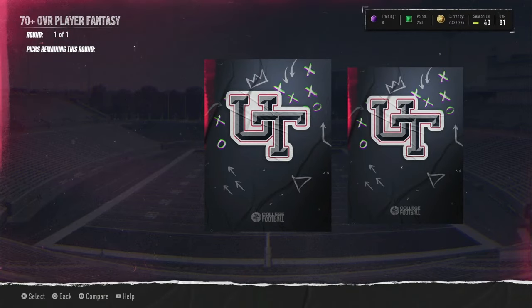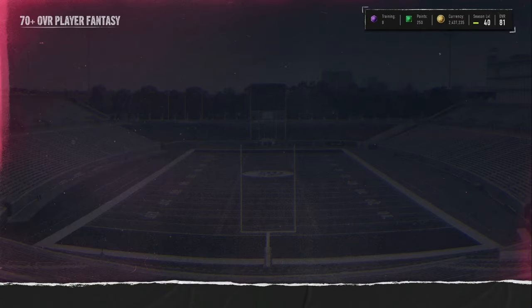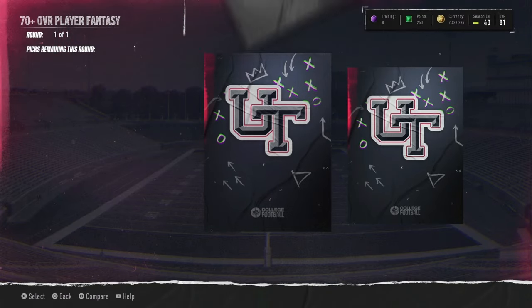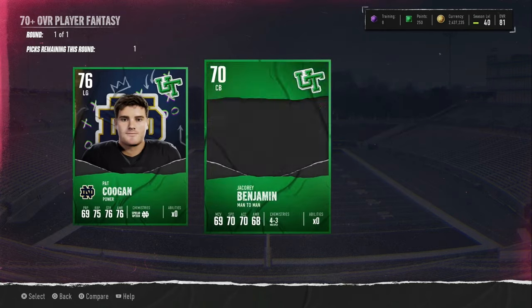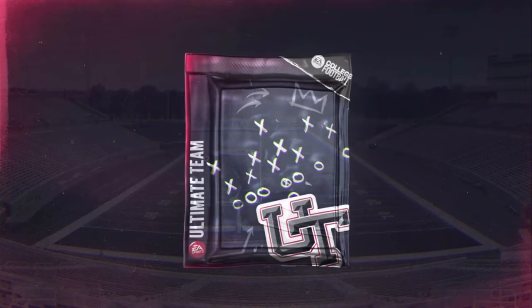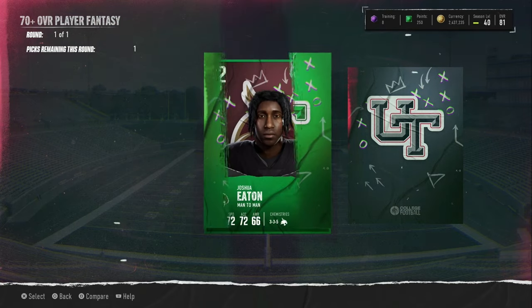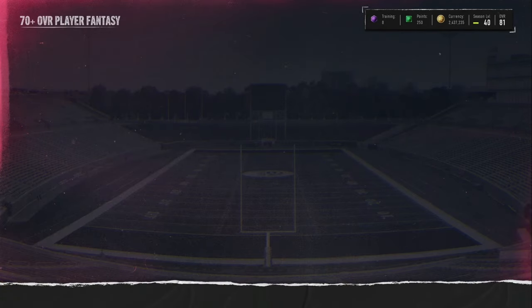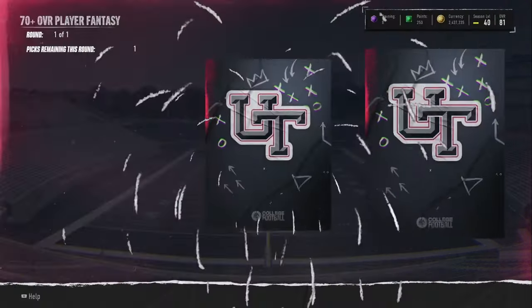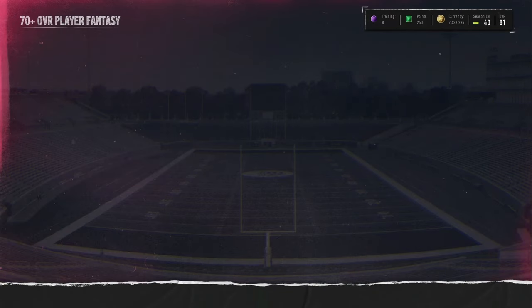Next one — we get our first 75 plus, a 76 overall receiver. Pack number five of these toppers, and we have 15 toppers total. We do get a green again — a 76 overall lineman from Notre Dame, the Fighting Irish. We got a 72 corner and a 74. These toppers don't really feel like toppers honestly; they just feel like more recruit packs in the form of a fantasy pack that gives you two players instead of one.